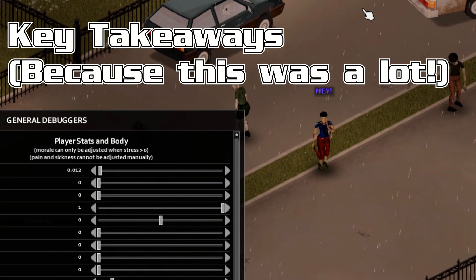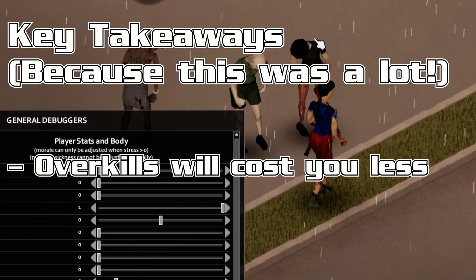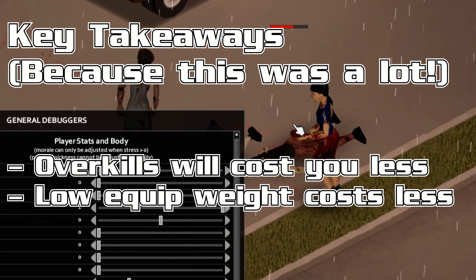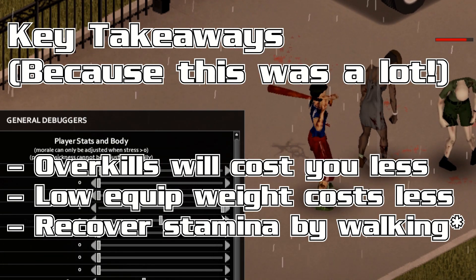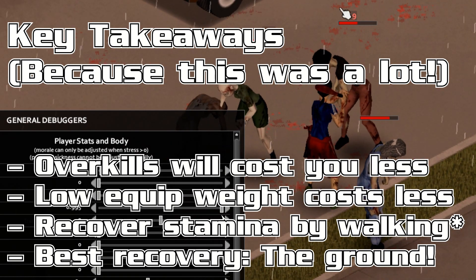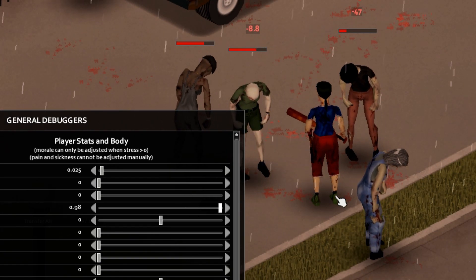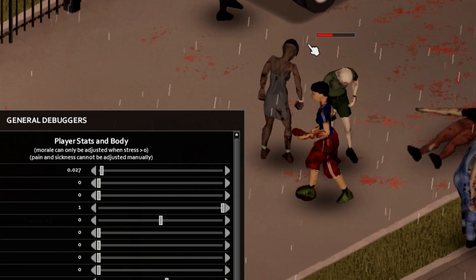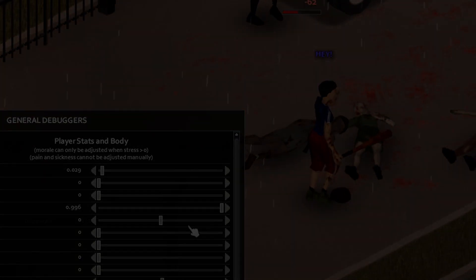To sum up: high damage weapons mean little endurance used — remember the overkill. A lower equipped weight generally means a lower endurance cost. You can slowly recover stamina by walking if you aren't too exhausted. And the absolute best way to recover endurance is to sit on Kentucky's golden grass and watch the sunset. If you think other people should see this video, please give it a like or share it. Hit subscribe and ding the notification bell to support the channel. Good luck out there in the end times — I'll see you in the next video.